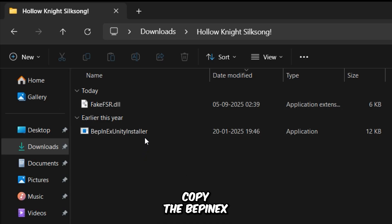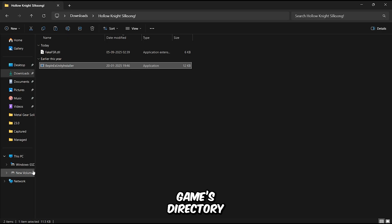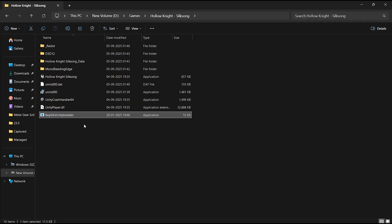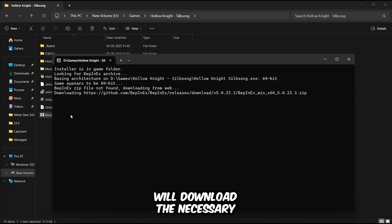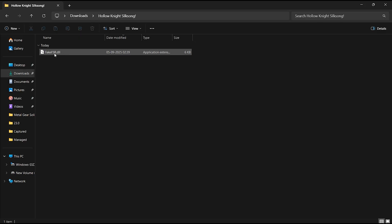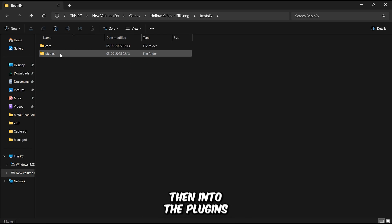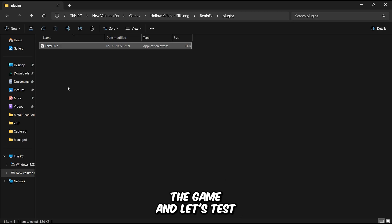To install it, first copy the BepInEx installer to the game's directory. Once it's copied, open it while your internet connection is active, as it will download the necessary files. Once that's done, go back to the extracted zip folder and copy the fake FSR mod into the game's directory, then into the plugins folder. And that's it. Now launch the game and let's test the performance.